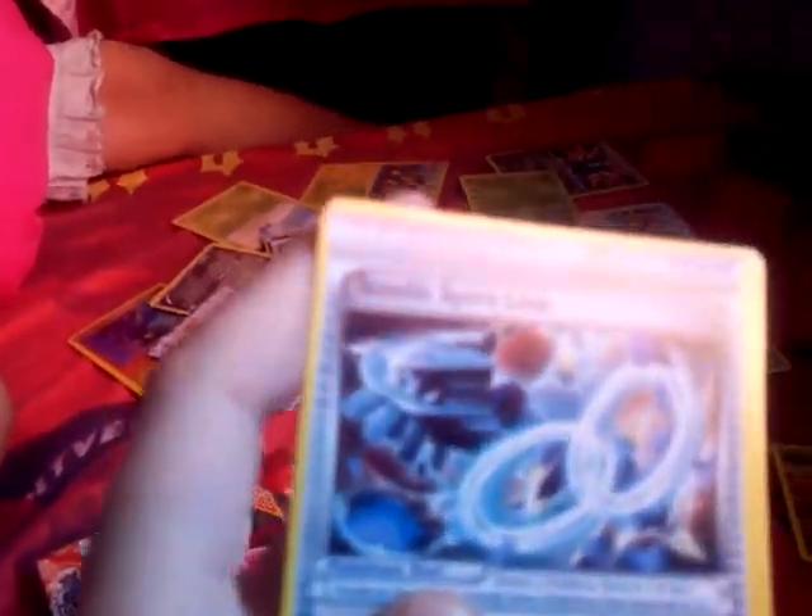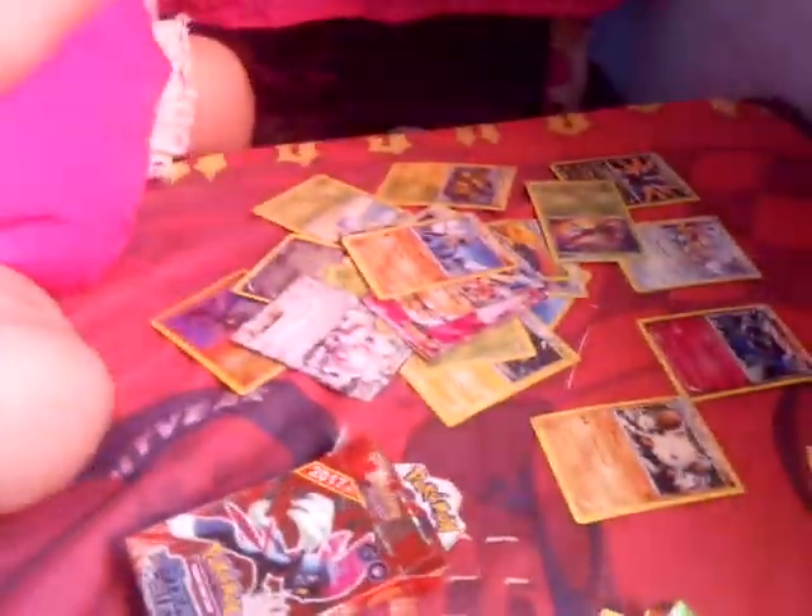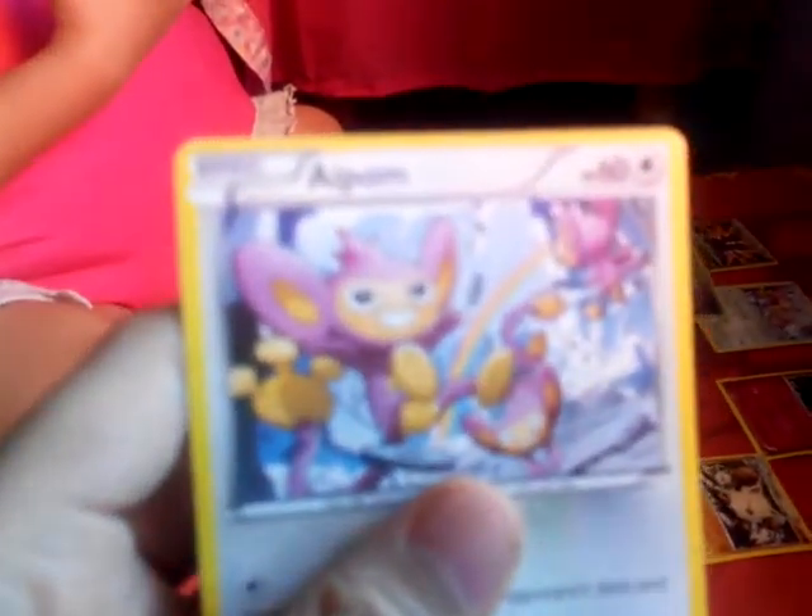Azumarill again - we have the same. A Steelix Spirit Link. Got the same. A Yanma, an Aipom Bomb, and another Aipom Bomb. That's okay, that's okay.